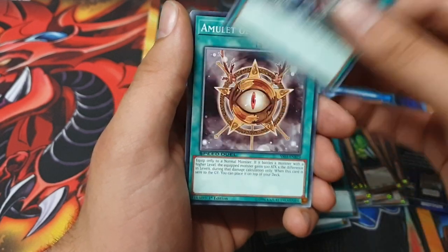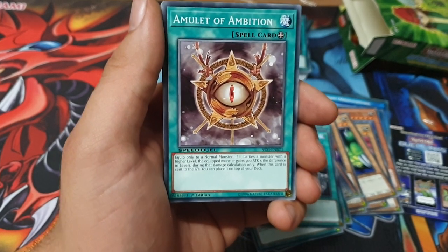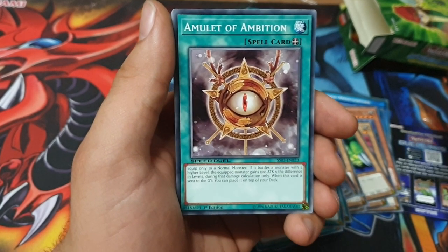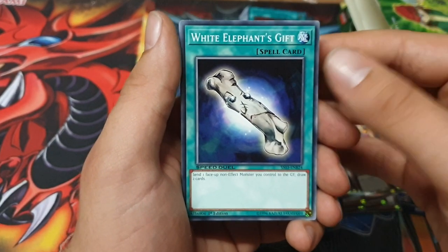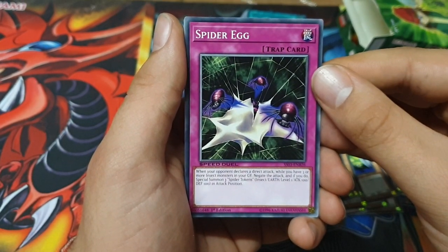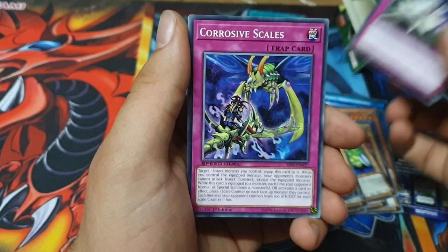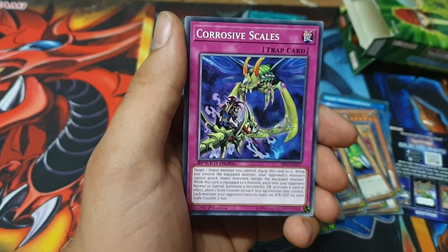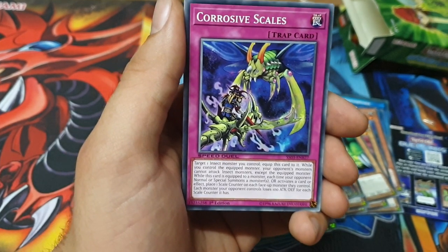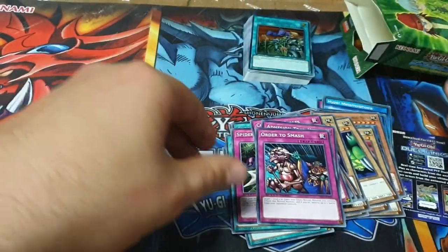Dark Factory of Mass Reduction — get some monsters with actual normal classification. Amulet — it gains 500 times the difference in level, pretty cool. White Elephant's Gift again. Spider Egg: if you have three or more Insects in your graveyard, negate the attack — that's pretty bad. Corrosive Scales, Adhesion Trap Hole, Order to Smash. So that's the deck — it's not bad, it's fun.